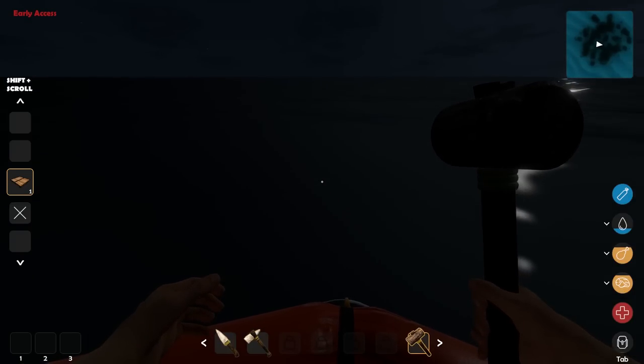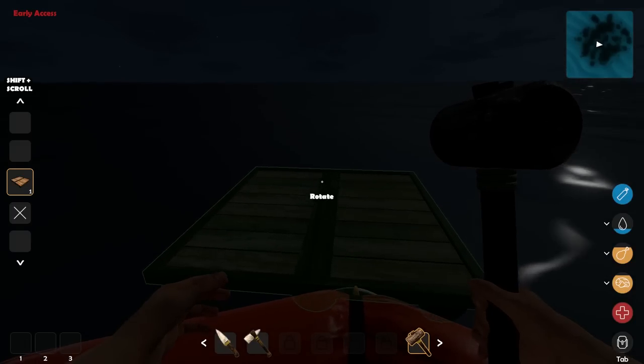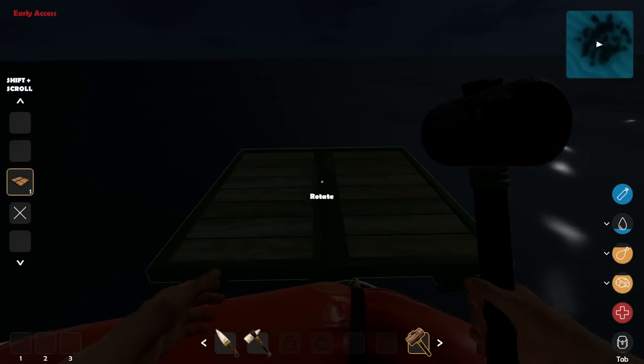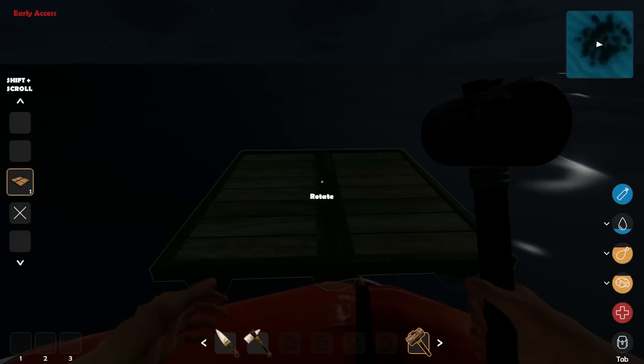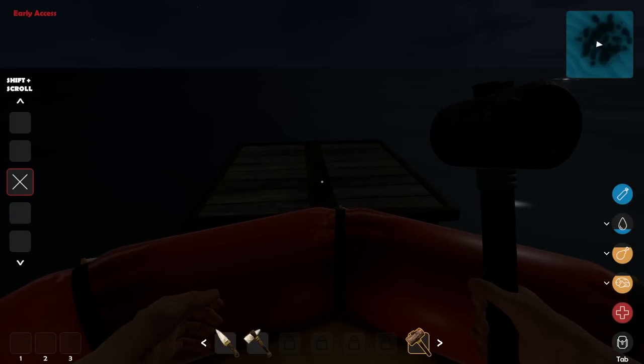Let's go ahead and make one wooden platform, just something real simple to start with. Look at this — there's doorways and ceilings and all kinds of stuff. To put this stuff down, we're going to have to scroll over to our hammer. You can shift-scroll to move to the different stuff. Right now all we have is this platform. We'll go ahead and put it down. You can rotate it with the middle mouse button by moving your mouse up and down. I'm just going to put it like this, smash it down, and there we go — we have ourselves a little bit of a platform.